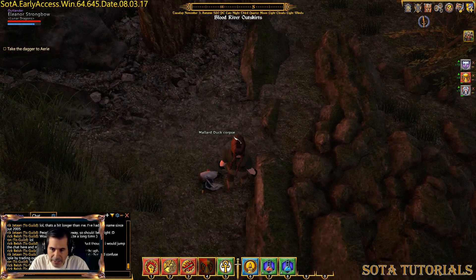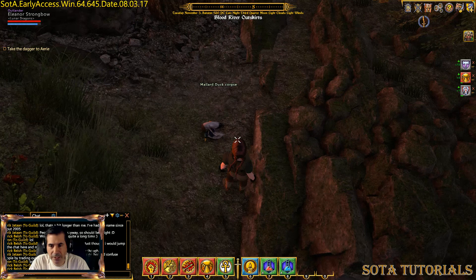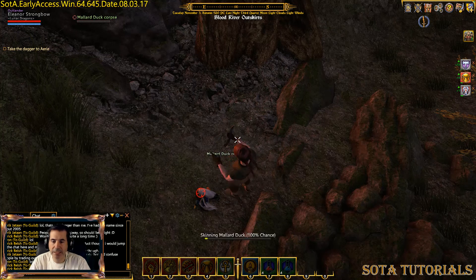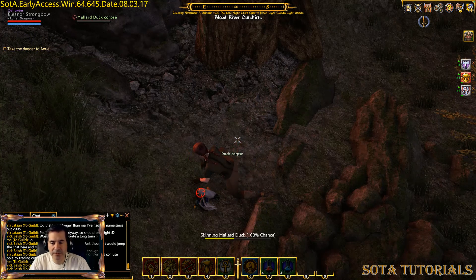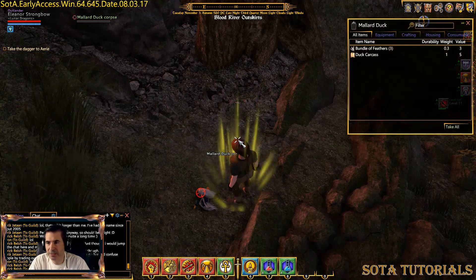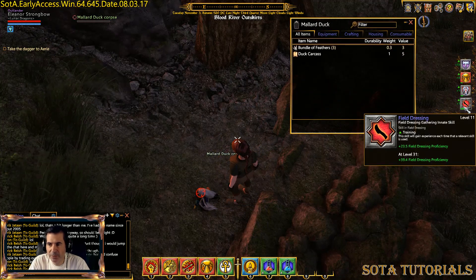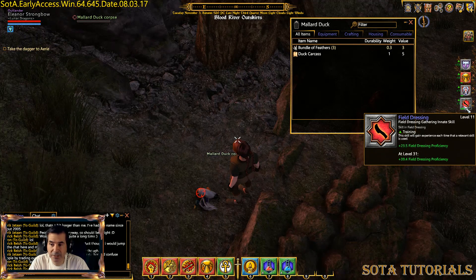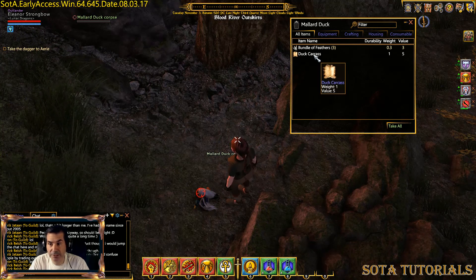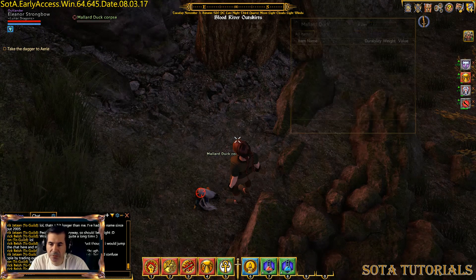Let's see if I can get the sparklies on him. I've got no surveying skills, so I can't see any sparklies. As my surveying goes up it will be sparkly. But notice when I come over him, I've got Field Dressing. If I double click him or hit the E key, I'm going to use my field dressing skill and skin it. Once it's done, either I fail or succeed. It was successful — my field dressing went up to 11, from 10 to 11 because I used the skill. I got a duck carcass, which I can turn into duck meat for cooking, and I also got feathers which I can use to make arrows.